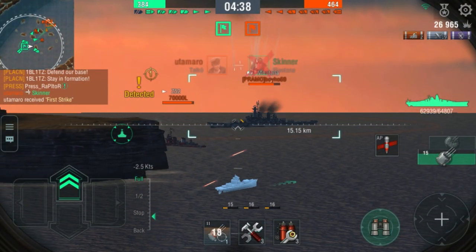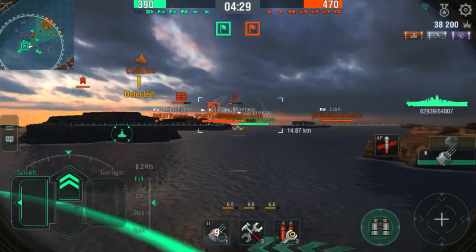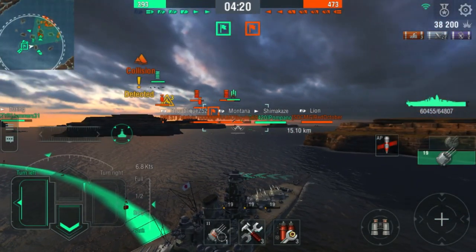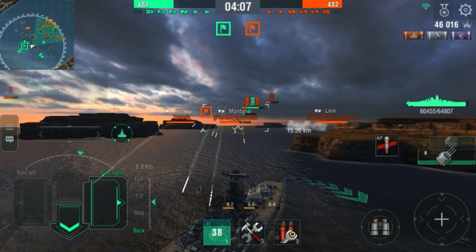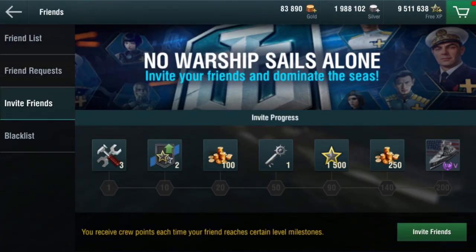Wargaming is doing something pretty cool for players who want to introduce the game to their friends — friend referral. The referral is available to players who have reached level three. You can invite friends by sharing a message or picture. The invitee inputs the inviter's ID and receives a reward right away. The system then sends a friend invitation to the inviter, binding the two accounts to record progress. Each time the invitee reaches a certain level, the inviter receives crew points, and the inviter gets rewards when their crew points hit certain milestones. The referral ends when all rewards are claimed or the invitee's level is too high to input the ID.